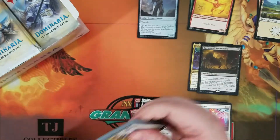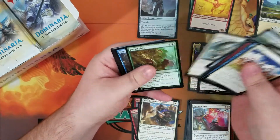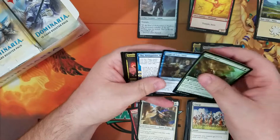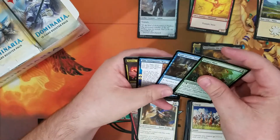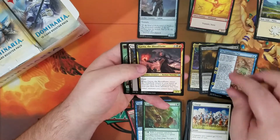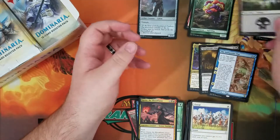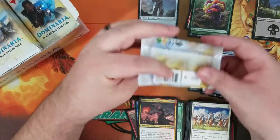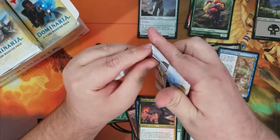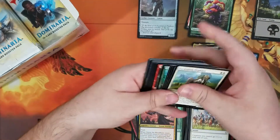We're just cracking — seeing if we can hit some Teferi's or Karns. We got the Antiquities War, Rare. We got the Garn of Bloodflame, Uncommon. I think that's what it is — those Legendary Creatures, instead of being in the Uncommon slot which they normally would be, get pushed into the back. Throwing me off a little bit.